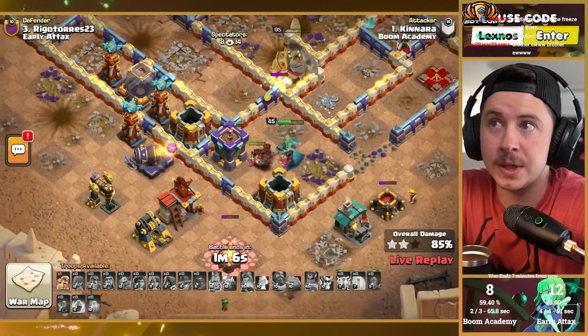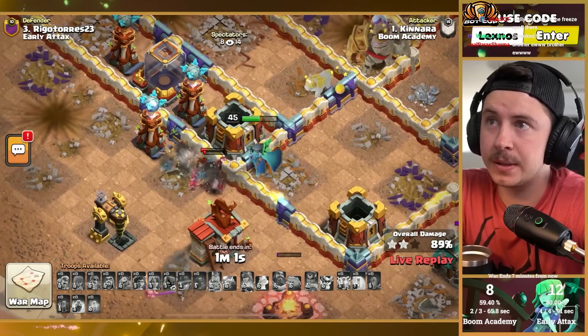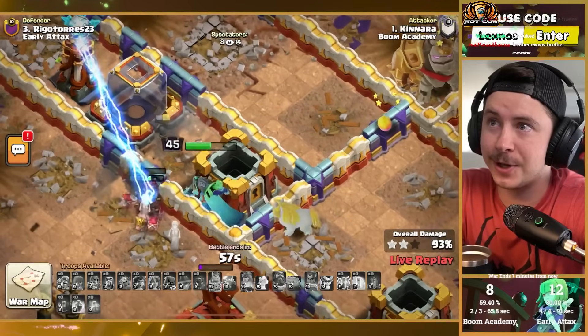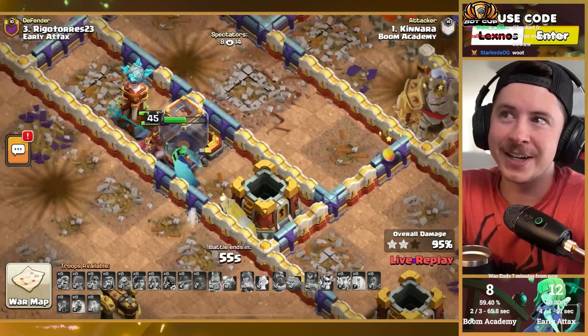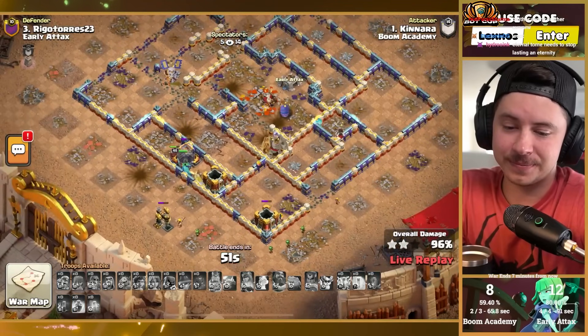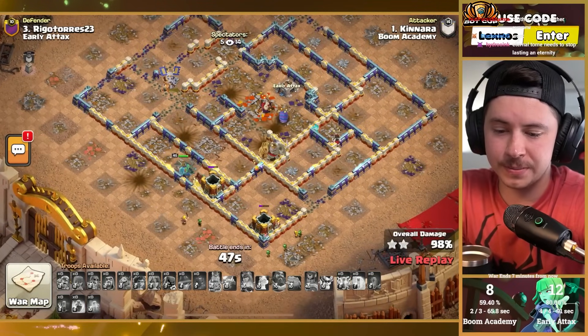Royal champion equipment about to save the day — the unicorn switches over to the RC and starts healing her up too. Unicorn is overpowered — that's a three star! Wonky, but a triple is a triple.